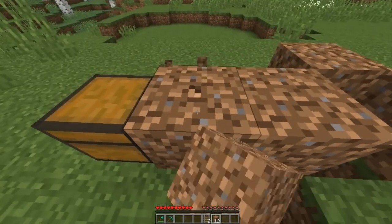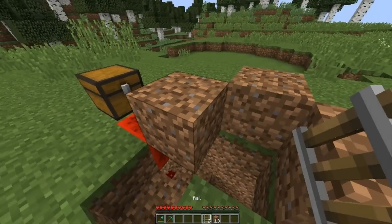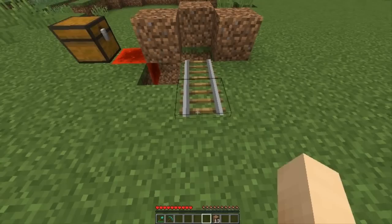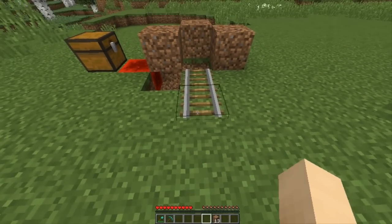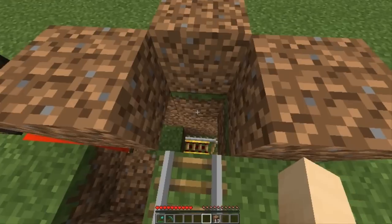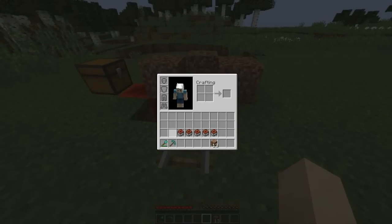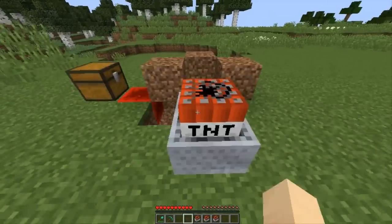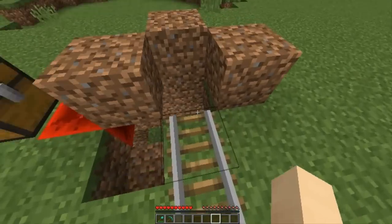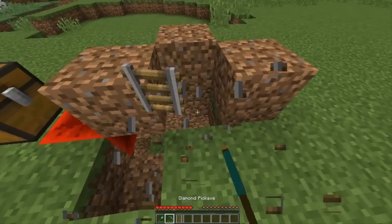We're going to fill our trap up with the TNT minecarts. So you're going to want to put three blocks like this, then put two rails out like that so you can see what's going to happen — we place the minecarts here, they roll in, and these blocks will prevent them from falling out, and then they'll just fall straight onto the powered rail down there. I'll do that now. There we go — once you've put all five TNT minecarts down onto the powered rail, you can destroy the little setup you used to put them there.